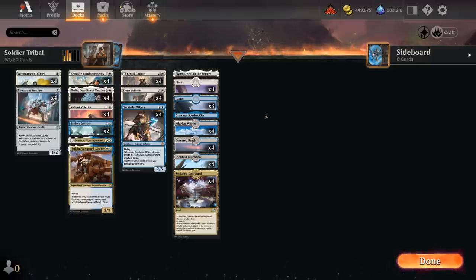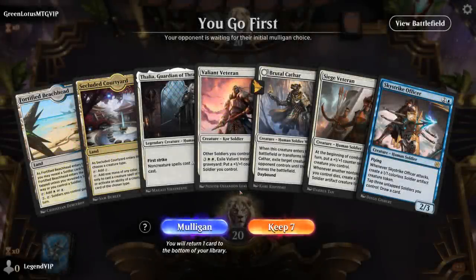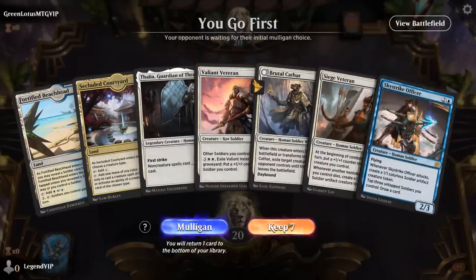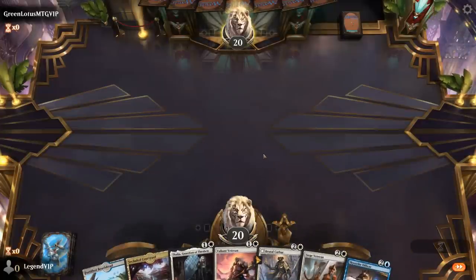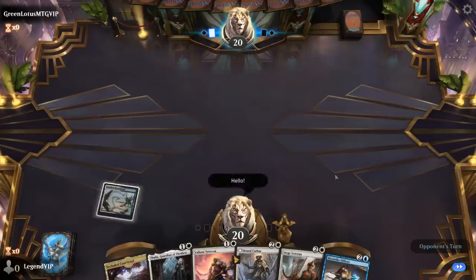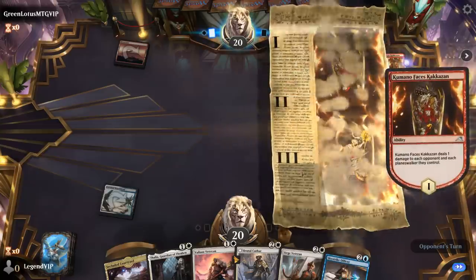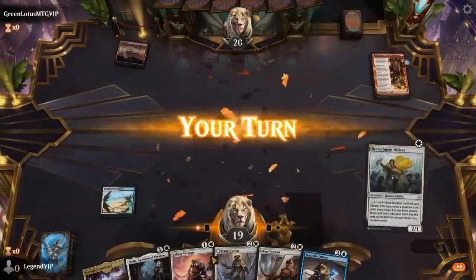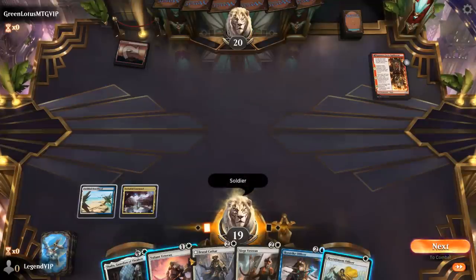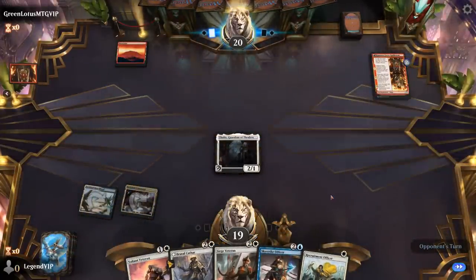That's our deck — now let's jump into some games and see how it does. We're on the play. We can just play a tapped Beachhead, turn two Thalia, and hopefully pick up a third land facing Kumano. The opponent is likely to play a creature this turn, so Thalia is not going to be too impactful. It's up against Mono Red it seems, with the new Mishra's Foundry — a Lizard Blademaster, pretty nice turn.